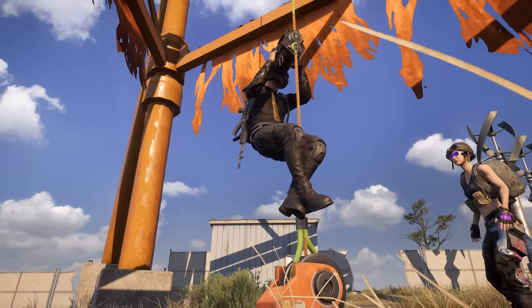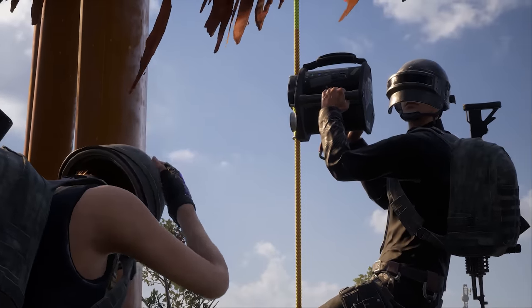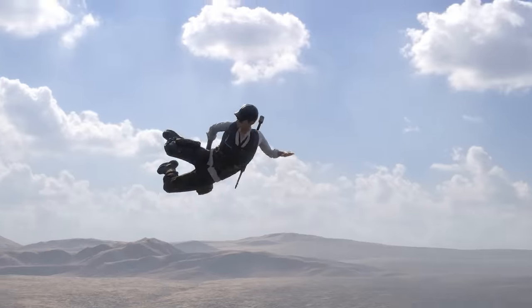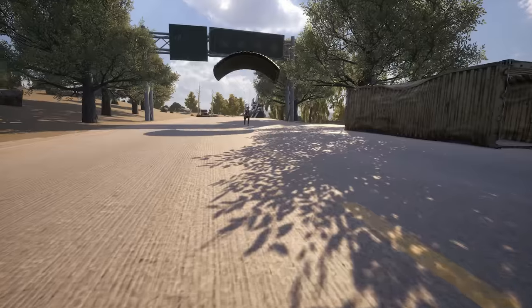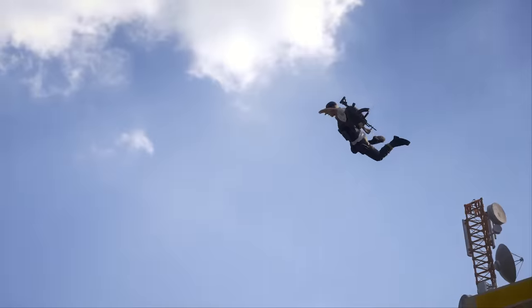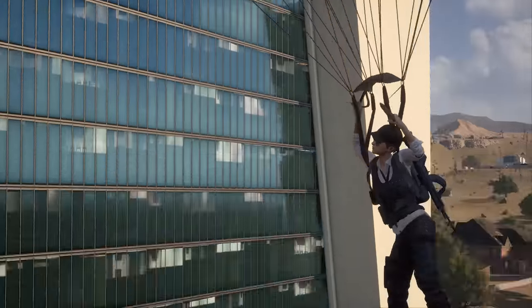If you're wondering how to survive the drop that comes after the slingshot, worry no more. Players will start each Destin match equipped with a reusable parachute. Once you fall a certain distance, you'll be able to deploy the chute to descend the rest of the way in relative safety. Unlike the Emergency Parachute, this unit is reusable throughout the match without having to pick up another.